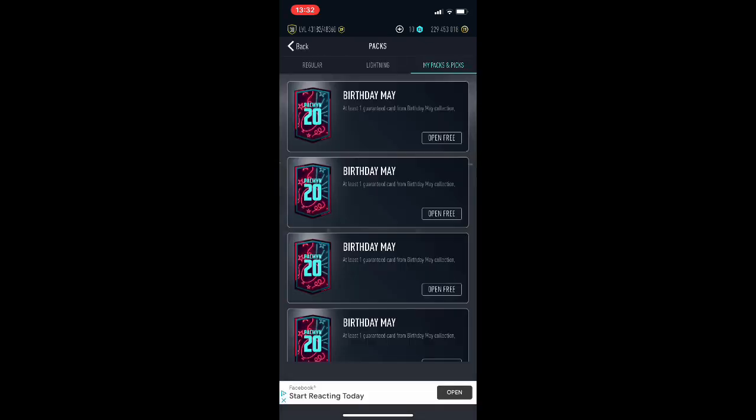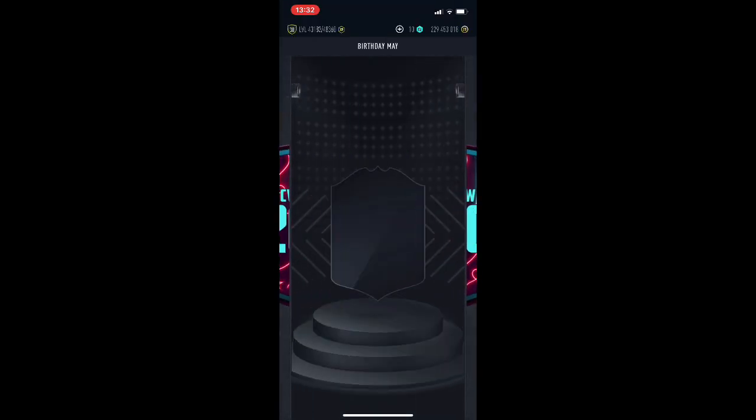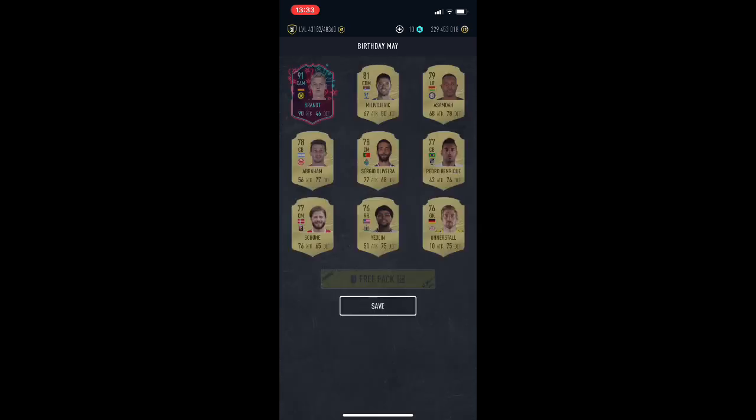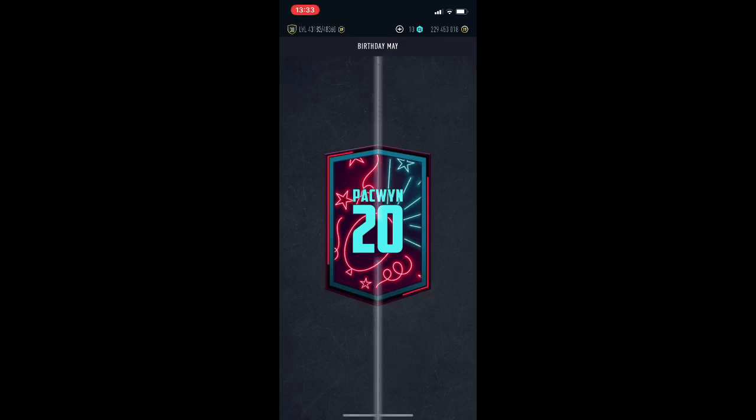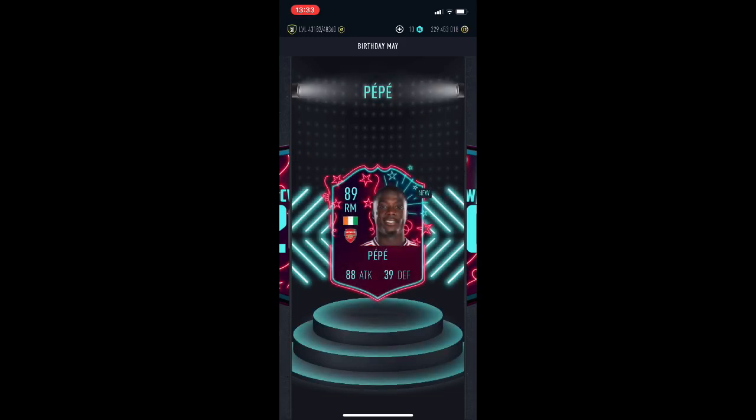We got the birthday May packs, so we're just gonna quickly go through them. German... German... CAM... Is this Brent? I think — yeah, 91-rated Brent. Let's see who else we get. It's a walkout — Pepe, alright, nice. I don't actually remember who's in the birthday cards, so I had to see the clubs to guess who it is.